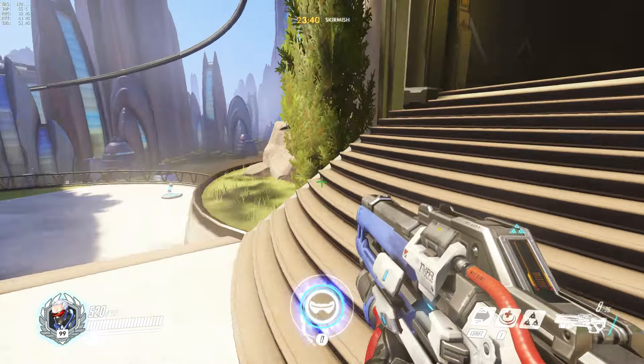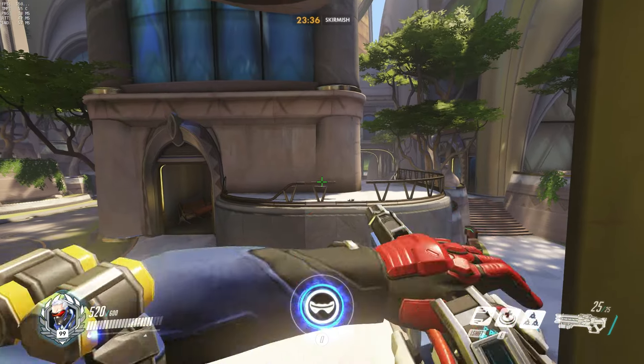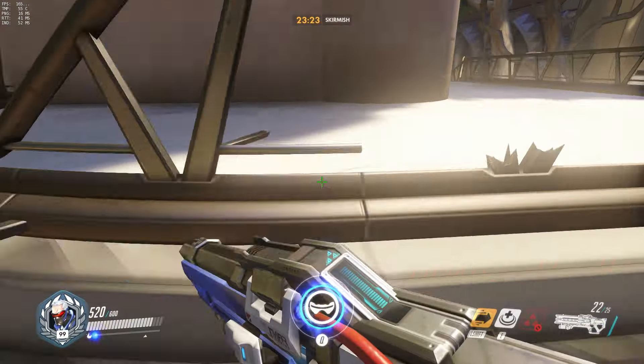This small platform for defenders is slightly annoying since the stairs are on the other side, favouring attackers. There's no way to jump sprint up top as I am demonstrating here. If you're in a pinch, you'll need to blow a Helix Rocket to make it up top.